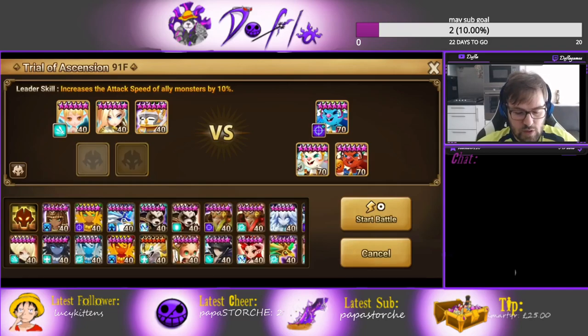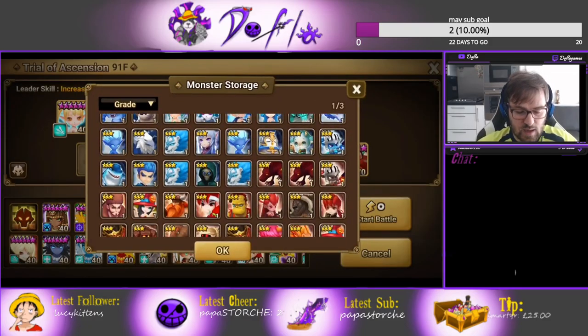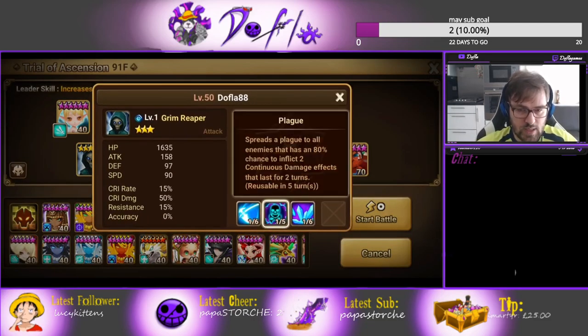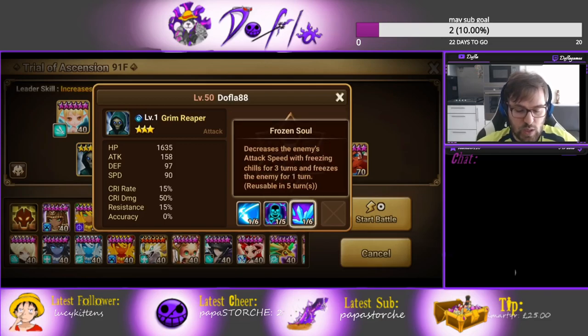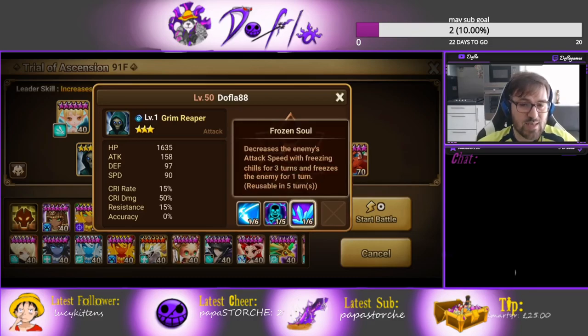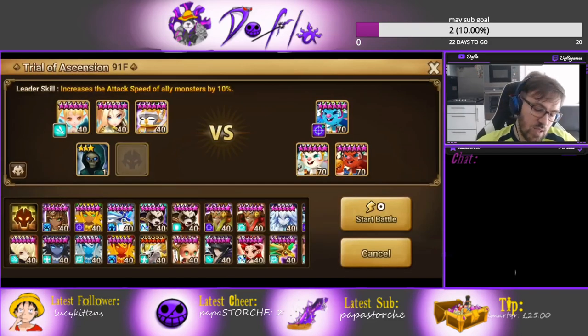If you don't want to use Barretta, you can build other stuff. The Grim Reaper is actually pretty good. He puts two dots on the opponent via AoE without touching them. You can see how this is going to be really good against the Ragdoll stage - if you crit on Ragdolls they get attack bar, but with this you're just dotting them, so they're not going to get any attack bar. He also decreases enemy attack speed with freezing shields for three turns and freezes the enemy for one turn.